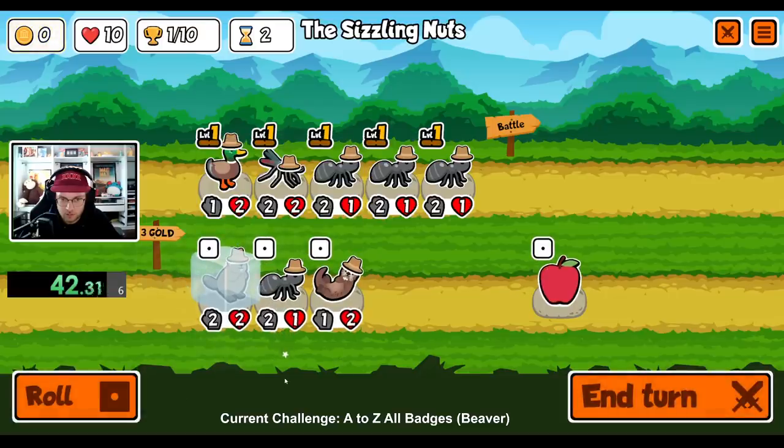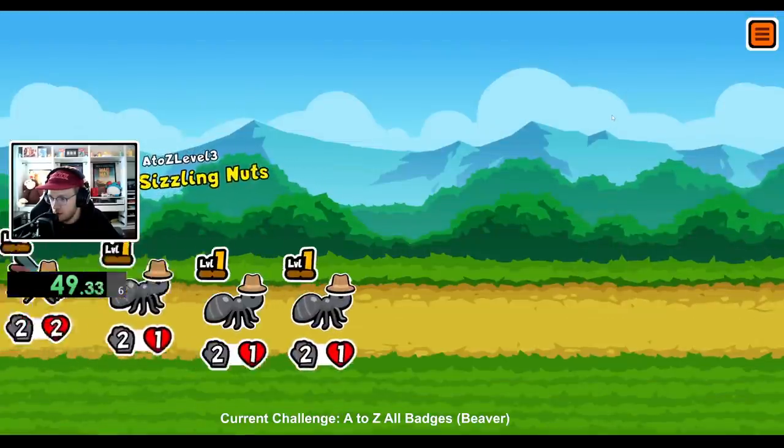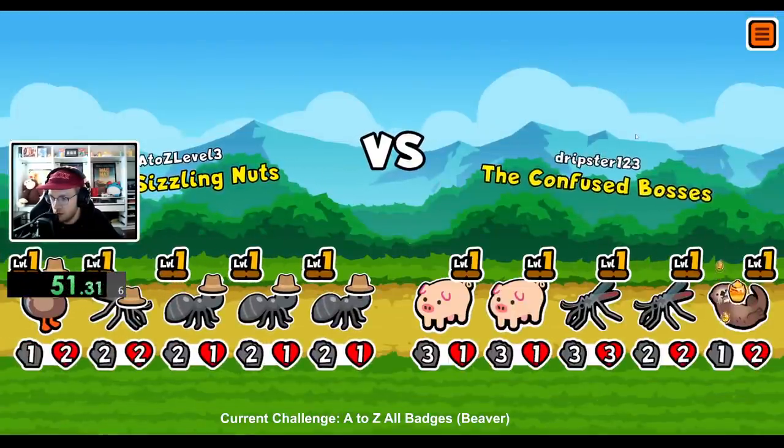If you're just using the beaver early, it's pretty decent to buy just to give your team some extra stats. My strategy for this challenge is to look for some otters to get my beaver big and strong, and then look for a couple things to scale them up, such as the giraffe, penguin, or monkey.